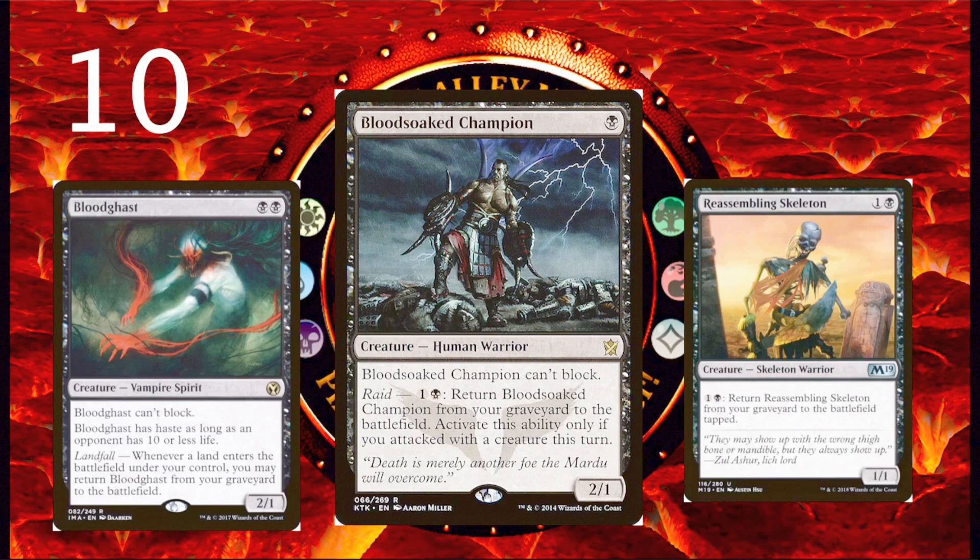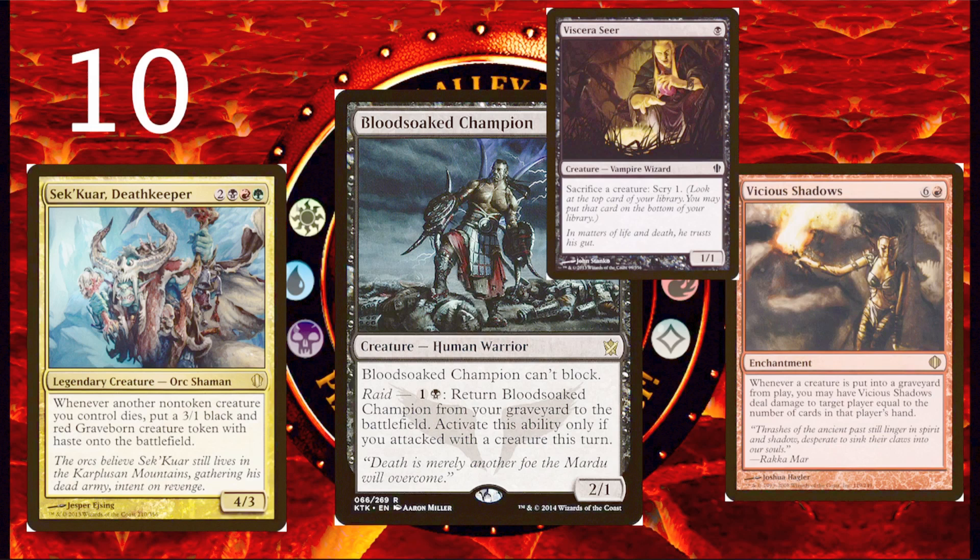I use it in my Seizan Death Keeper deck to just keep making 3/1 Graveborn creature tokens every turn. Combine this with Vicious Shadows — another underplayed card — and you're going to be dealing tons of damage to your opponents. It's number 10 because it's not a super broken card in itself, but it does enable other cards to give you repeated value. Vicious Shadows, by the way, is another underrated red card — just dealing damage to target player equal to the number of cards in their hand every single time a creature dies. With my deck, I dealt something like 50-something damage with Vicious Shadows just from repeatedly sacrificing creatures.